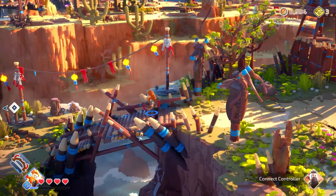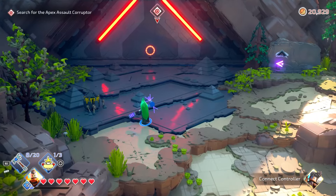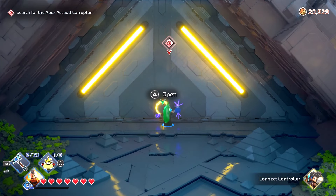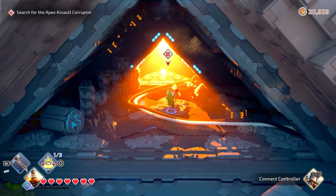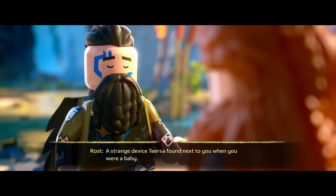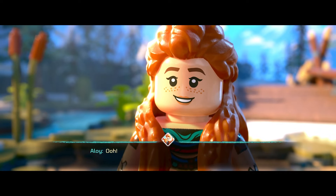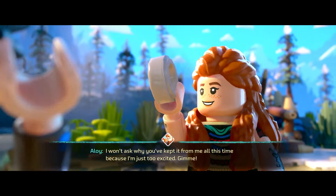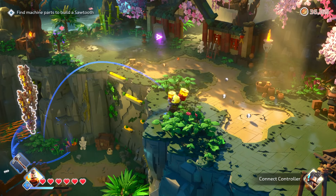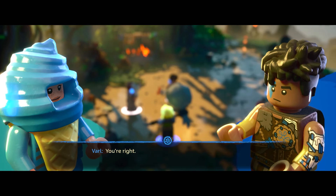First off, the graphics are incredible. Yes, it's LEGO, but it really looks like LEGO, right down to the scratches and smudges on the plastic, the rough surface of certain blocks, and the shine of the lighting across the environments. The animation is also excellent, more akin to the LEGO movie's stop-motion-esque movement, as opposed to classic LEGO games where the plastic bends because it's just easier that way. Even after 5 hours or 20 hours, I can't help but admire the levels as I bash my way through them, or notice the details on close-up shots of character models during the dialogue.